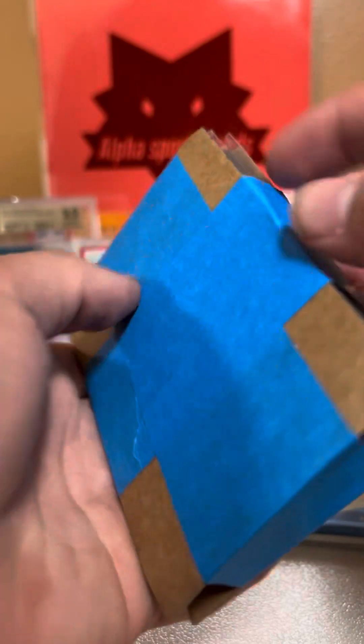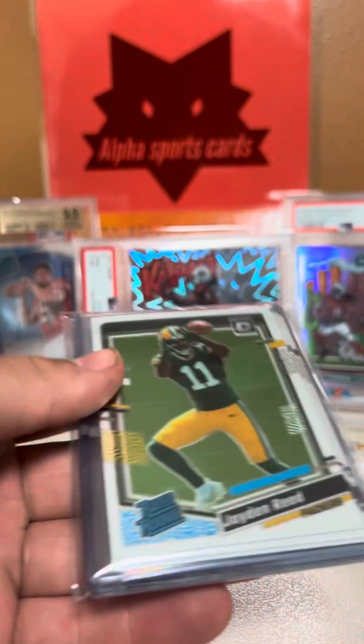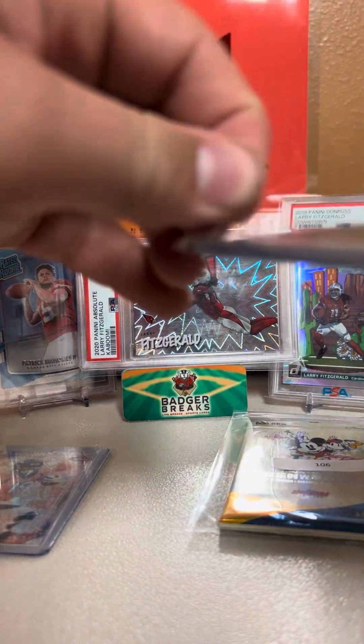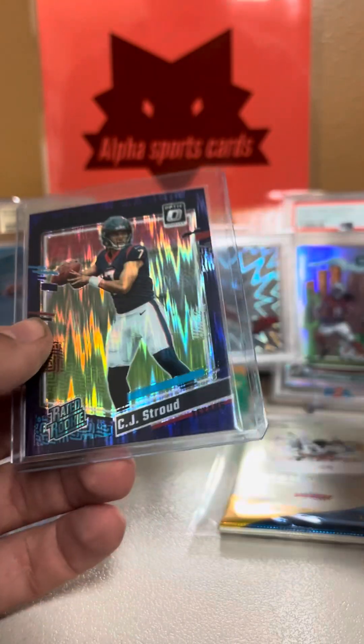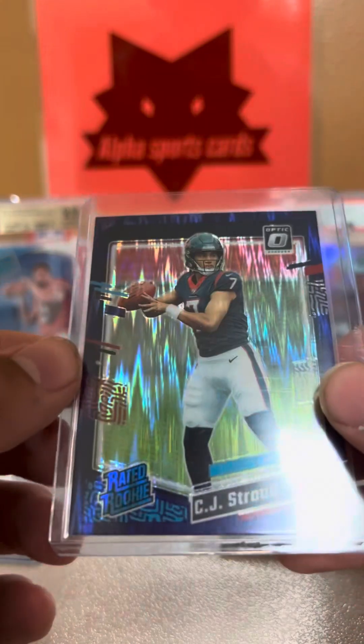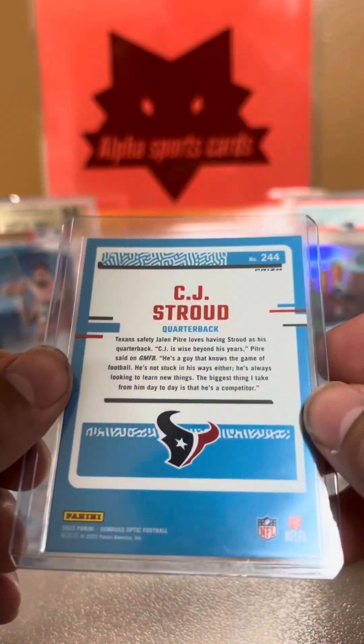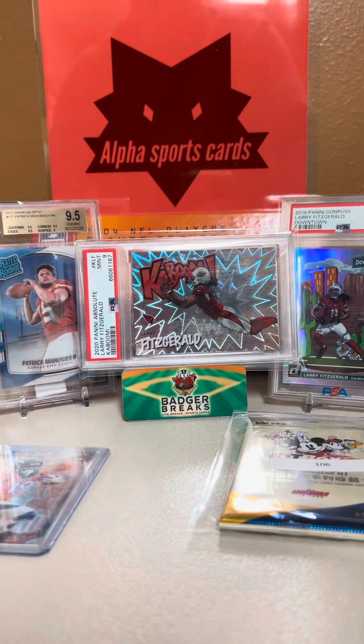I do know what this next one was. There's going to be one big card in particular that I really hope grades well. I'm going to open this very carefully. We got Jaden Reed base, Jalen Carter, Zay Flowers, Mika Fitzpatrick, Zay Flowers, Joey Porter Jr. This next one is massive — I know we hit a big card. Will Anderson, Tank Dell, and CJ Stroud purple shock optic. I hope this grades well — looks pretty nice, great centering. Hopefully this can get a 10. I know it's $200 as a PSA 10. I'm setting that one aside because that one hopefully will grade well.